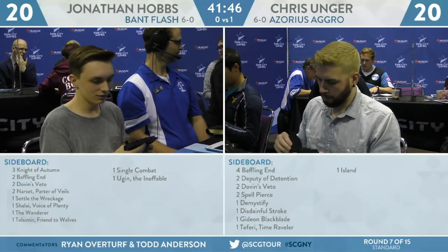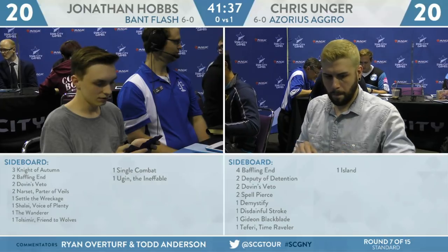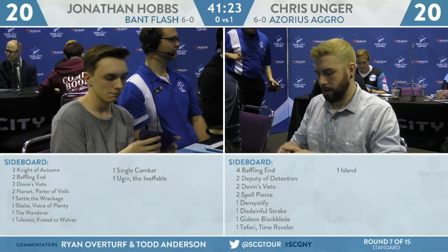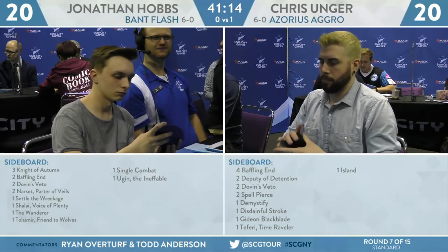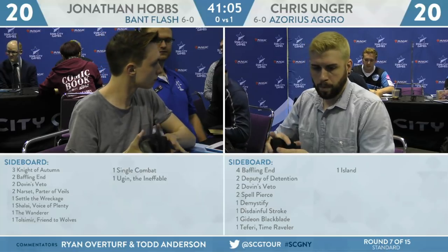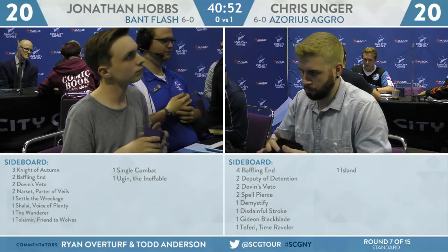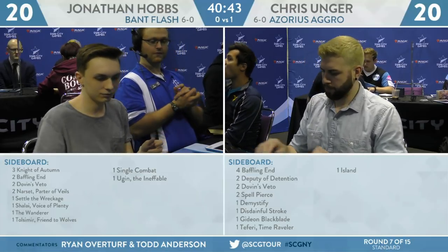For Chris Unger's sideboard: 4 Baffling End, 2 Deputy of Detention, 2 Dovin's Veto, 2 Spell Pierce, a Demystify, a Disdainful Stroke, Gideon Blackblade, a Teferi Time Raveler, and an Island. Teferi Time Raveler is quite good against decks that play mostly at instant speed — looking to get that into the deck to complement the two already in the main. Planeswalkers in general avoid sweepers. Unger may put more value on Gideon Blackblade than he should, since Hobbs only has a single Time Wipe plus two Settle the Wreckages between main and sideboard. The Disdainful Stroke is probably pretty good; bring in the Island with the blue cards and Dovin's Vetos. Leave most of the removal at home — just stay low to the ground with creatures and a couple counterspells to stop 4- or 5-mana sweepers.